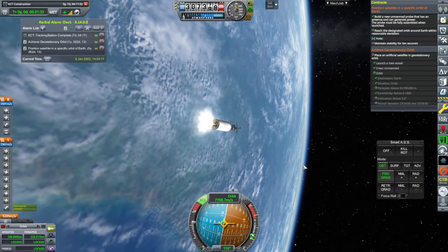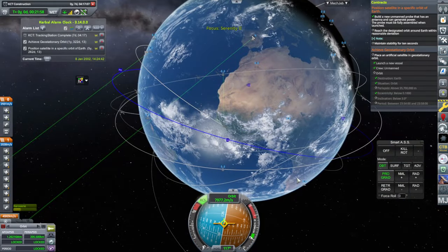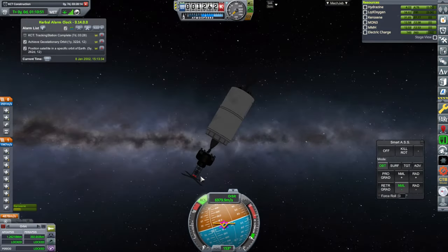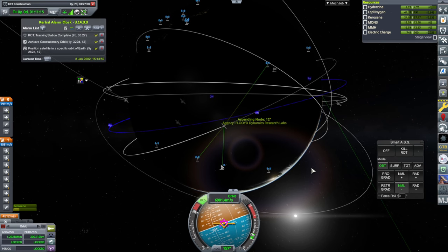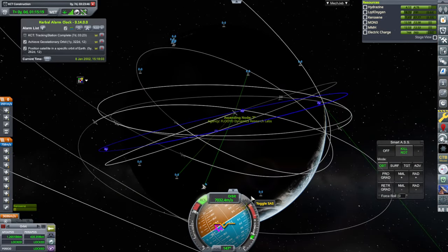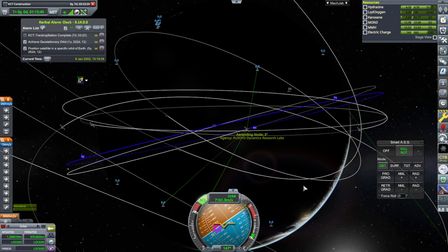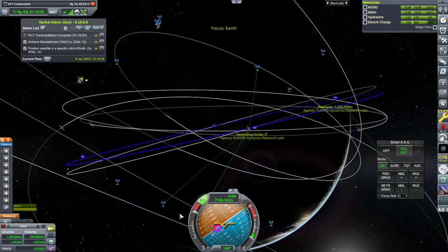Ignition. That should be close enough, judging from last time. That's the battery that got messed up. Ignition. This is correcting faster than I thought. Lifting the periapsis up at the same time as I'm changing the inclination here, still with the ether engine. That's the end of the ether engine. Separation and ignition. We're ending up lifting the apoapsis higher, so let me just stop that for now. We'll fix the apoapsis and periapsis later.